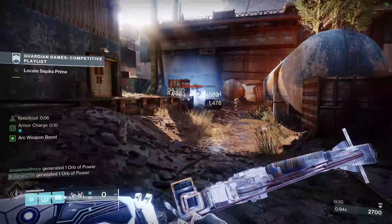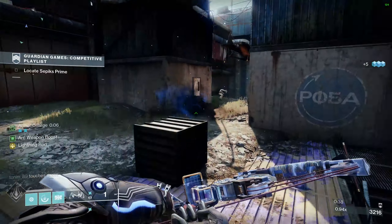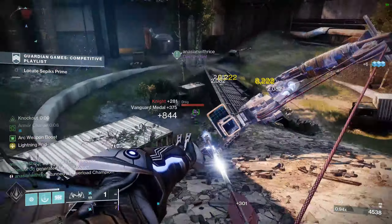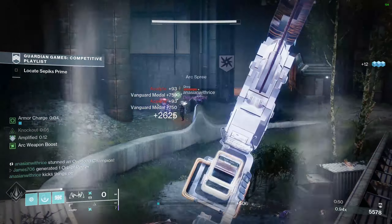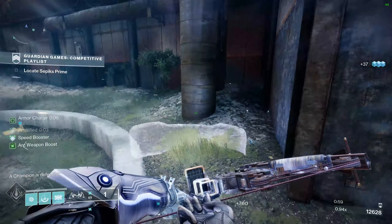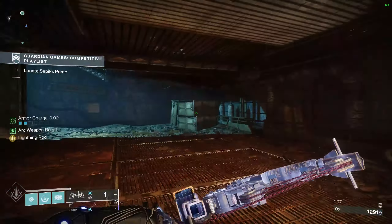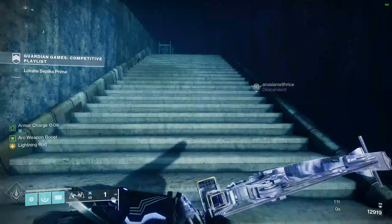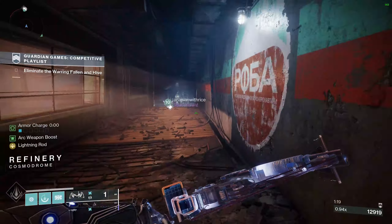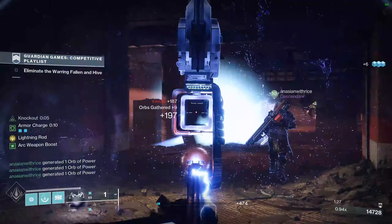Grandmaster Nightfalls require a minimum of 1815 power, but that won't be hard to reach given all the powerful and pinnacle gear available through new dungeons and activities next season. As you play through your seasonal challenges or Guardian Games, you can collect bounties and save them for next season. Just remember: certain bounties like seasonal vendor bounties and Guardian Games bounties cannot be kept — they will go away at reset next Tuesday. Get the weekly bounties done first, then do your daily bounties.